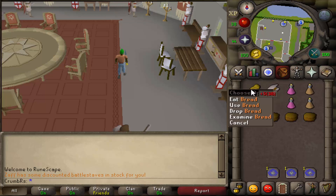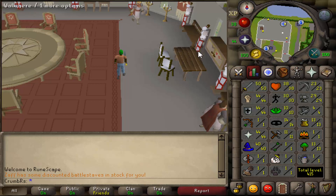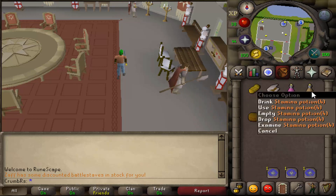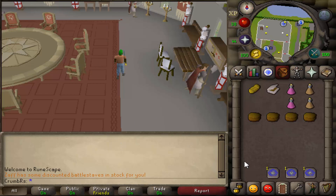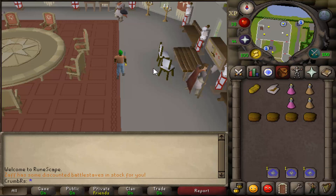For this quest, you need a Piece of Bread and a Tinderbox. You need level 20 attack and the ability to defeat a level 39 monster. You should also bring a few Stamina Potions and Energy Potions, as there's a fair bit of running in this quest. You should bring a Camelot Teleport, a Varrock Teleport, and a Falador Teleport,